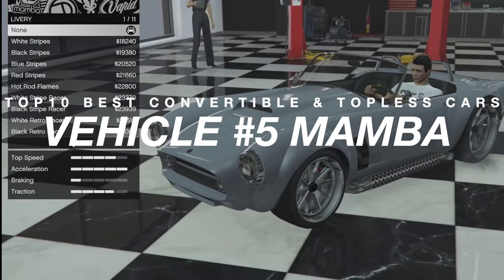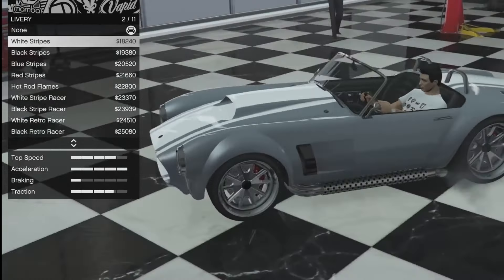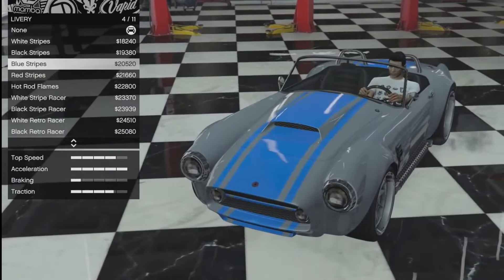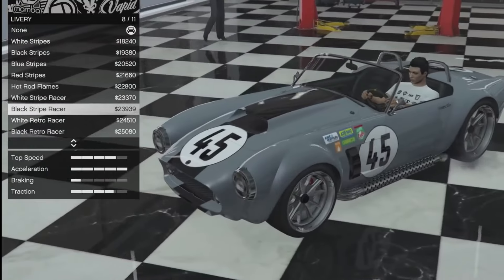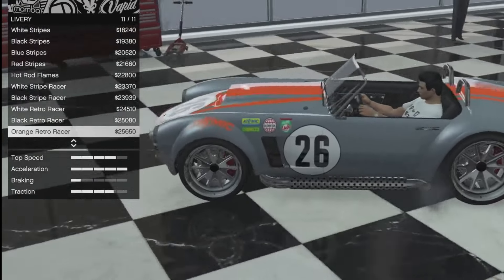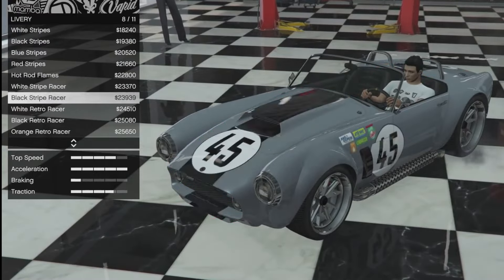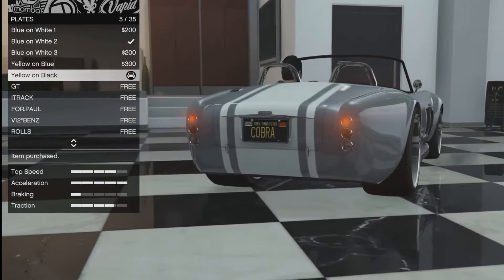Coming in at number five is the Classique Mamba. It was added to the game as part of the 1.31 Executives and Other Criminals update on December 15, 2015. It also comes in a topless variant with the option to add or remove the roof when customizing the vehicle. How to get it in GTA 5 Online: you can buy it from Legendary Motorsport for a price of 995K.